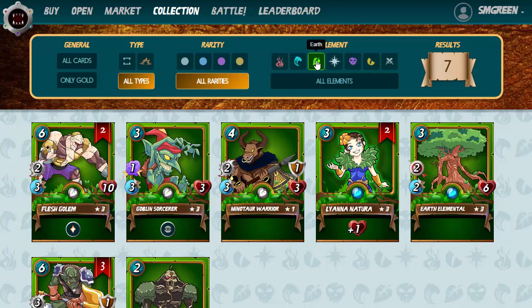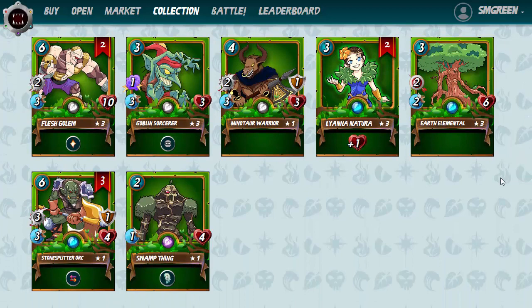Let's go ahead and have a look at another color. This is my green account. With the five dollars I was able to do a little bit more, because the green cards are fairly cheap at the moment — a little bit more bang for my buck. Here we've got Lyanna Natura leveled up to level three, which is really where you're aiming if you want to grind those ten packs out per season. The Earth Elemental is also a level three.